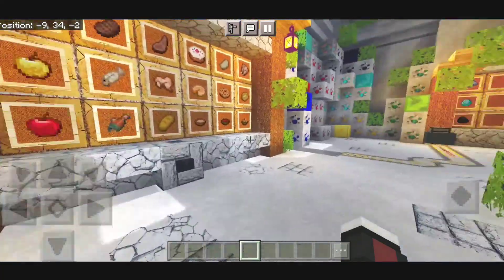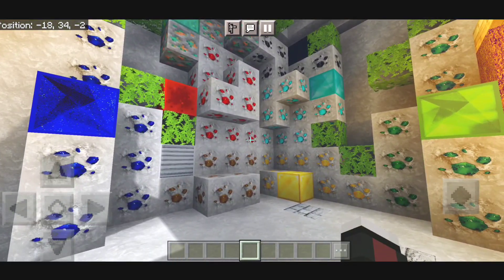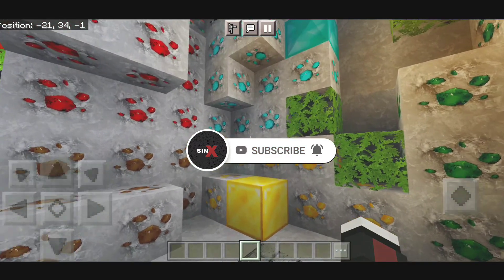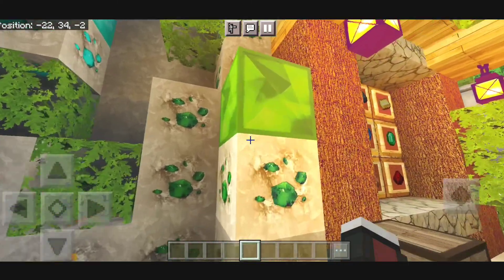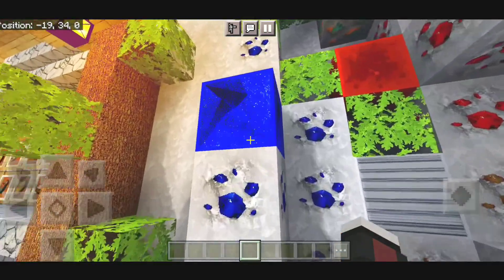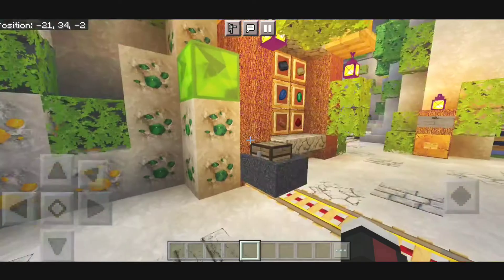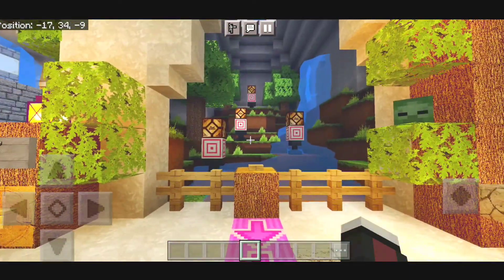We have some more things over here — this is the ore section. The ores look amazing. This is the gold block, and we have diamonds, and that is the diamond block. We have the emerald block over here which looks so good. We have the lapis block over here — looks really good. It's just shining. We have some stuff on this side — looks pretty amazing.